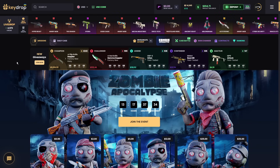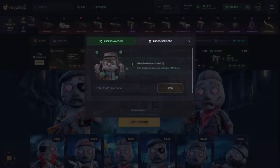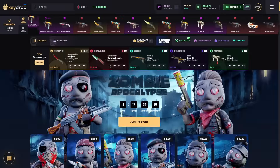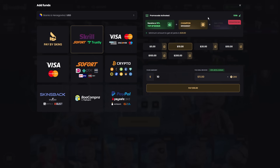If you want to use the promo code guys, simply go to use code right there. Just type in 100B, press apply and enjoy a free 50 cents and a 10% deposit bonus for all your future deposits for as long as this promo code is activated. Also make sure promo code 100B is activated on the top right so you don't miss out on any free bonuses.